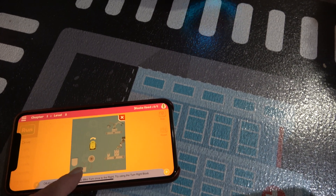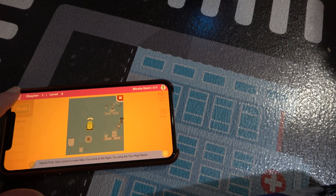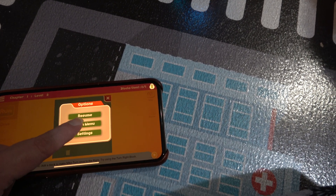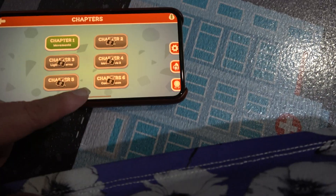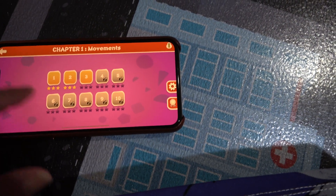So how did I get it working? Within chapter one, level two — we'll go back to the main menu. We have multiple chapters and within each chapter there are multiple levels.